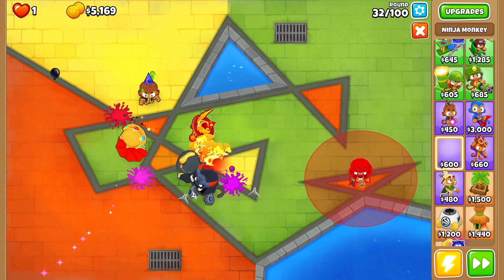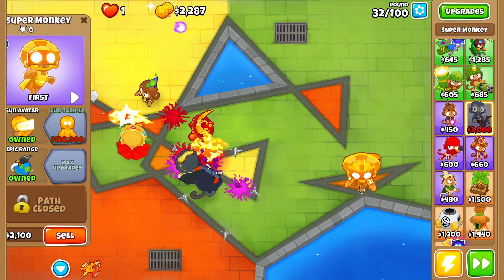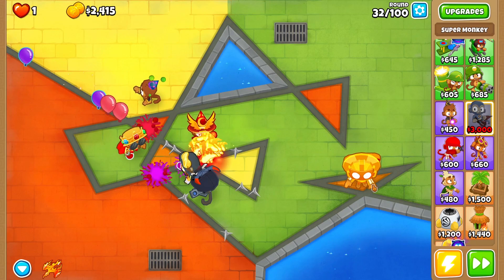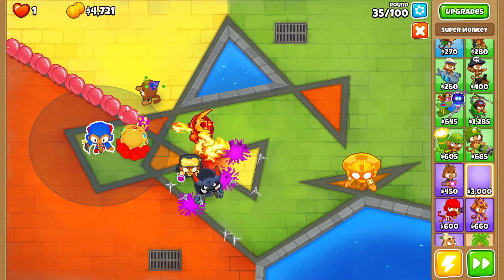We're going to count this as round 25's random tower instead of our emergency randomization. I'm gonna put a tower at the back — please transform into a super monkey — yes! This isn't amazing but a sun avatar with epic range, so it can even reach further bits of the map. That is going to be amazing balloon cleanup for everything that gets to the back.